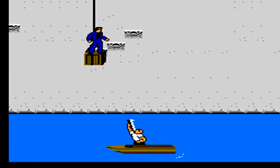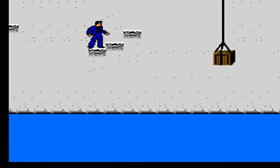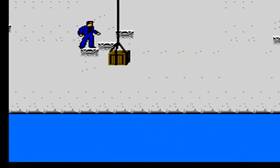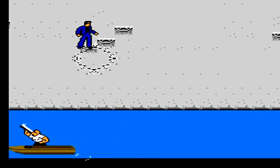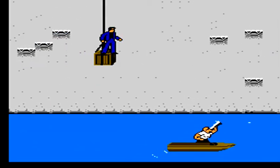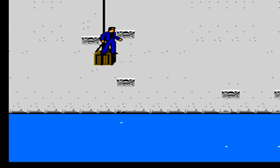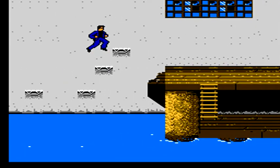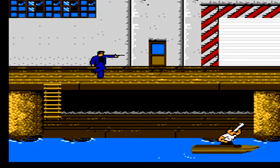When you make it to a certain platform, shoot the first box so that it falls in the water, but we actually need to land on the second box. The worst part is every five seconds or so a guy in a boat shows up with a bazooka and fires a shot directly homing wherever you are. Unfortunately you're going to get hit no matter what — if you try to avoid it you may end up jumping or falling right into the water.